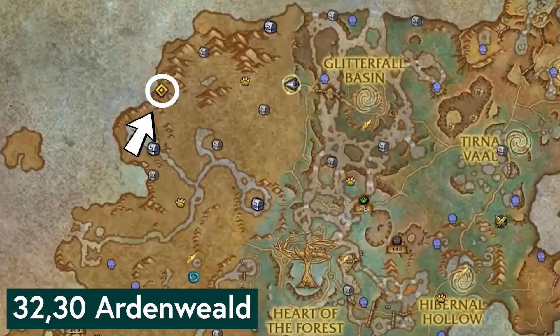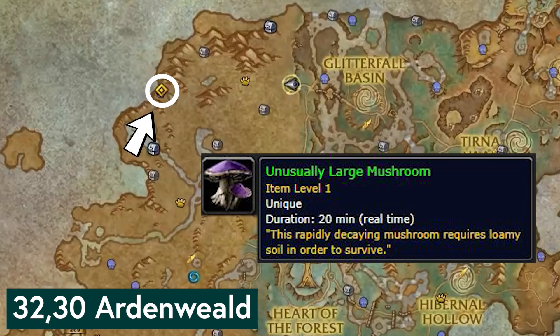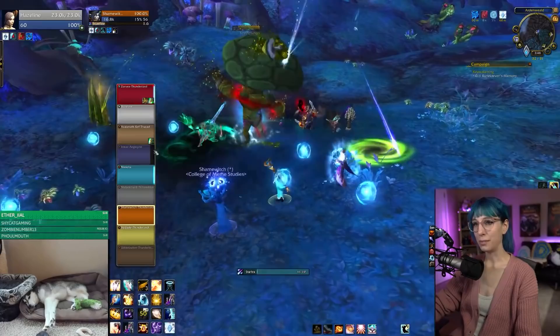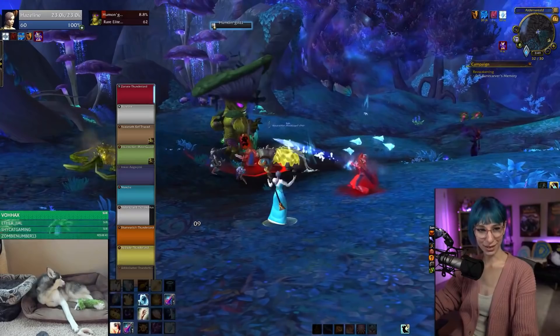For this guy, all you need to do is tag Humonga, a rare found here in Ardenweald. To spawn the rare, somebody needs an unusually large mushroom, which can drop from mobs in Ardenweald, and you have to bring it up to the dirt here to make Humonga spawn. The rare is pretty beefy and needs a group, so if you have a mushroom you can list a group for help, and everyone in the group is guaranteed to get the mount. You can do that in a raid group, and that's what I did here.